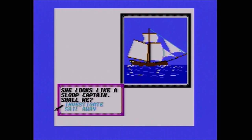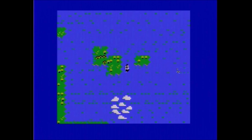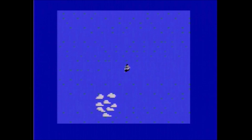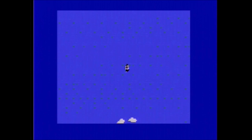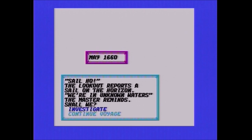When you encounter a ship, you can investigate or just sail away. The Dutch have a lot of sloops — probably because you're near a Dutch city — but pirates also use sloops. I try to avoid attacking Dutch, French, or English throughout the whole game. Sometimes they will attack you if they're not happy with you, even if you've done things for them — like attacking allies of a nation may upset them. When you hail a ship, you don't really know if it likes you or not — it may just attack you, or sometimes they just run away.